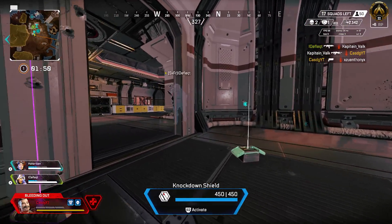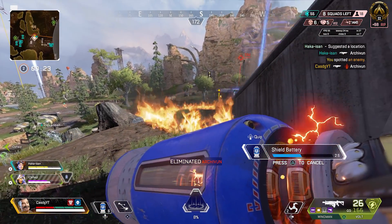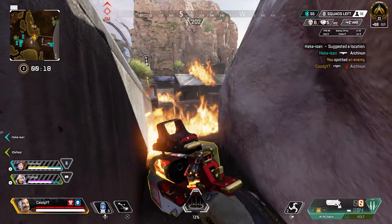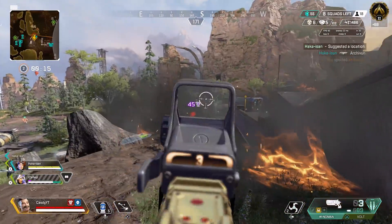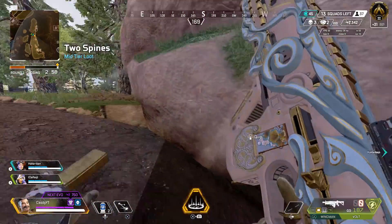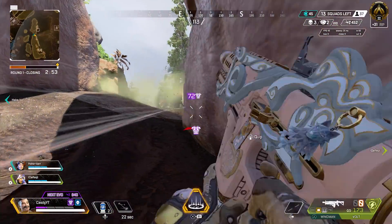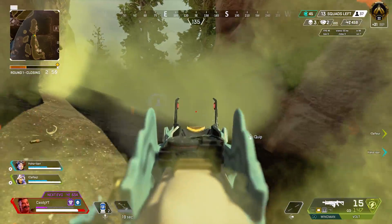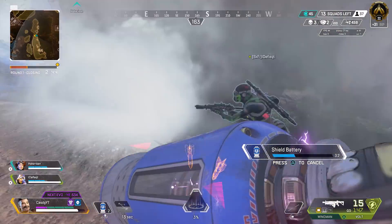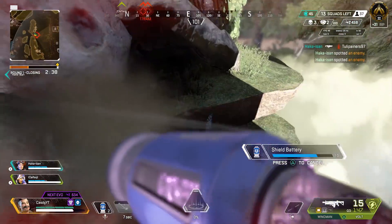A second thing is he can lock down areas pretty well, just like a Caustic, or a Watson, or a Rampart. As you see right here, I lock down the area right in front of me so they really can't come here. I can safely heal up in this corner. You can lock certain areas down if you want to sit in a building — if a team is going to push you, quickly shoot your fire bomb at them so they cannot push. You've got time to heal, time to get together.